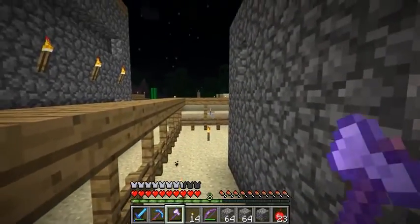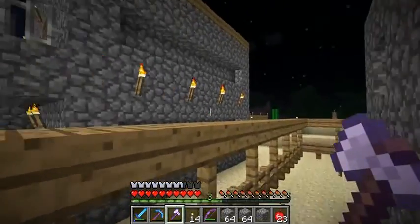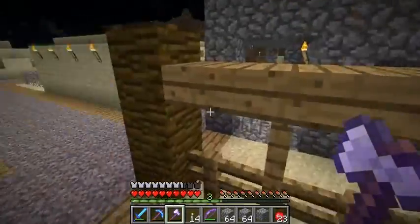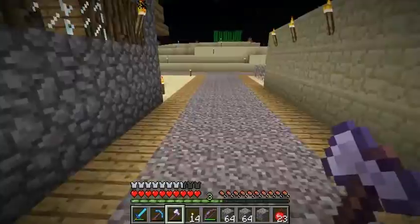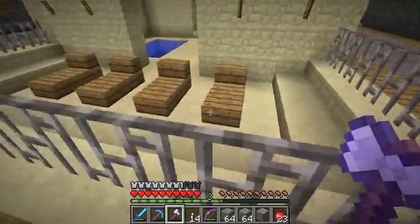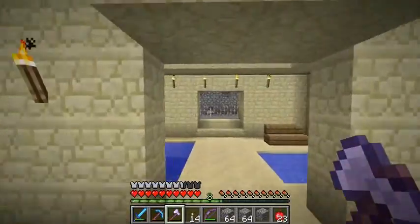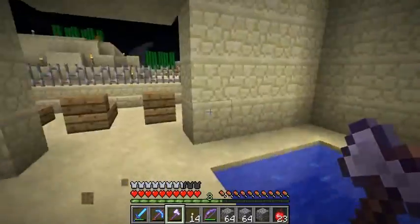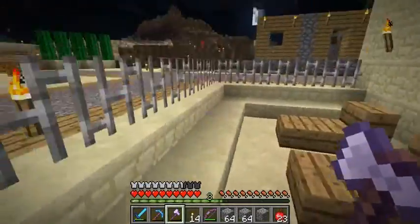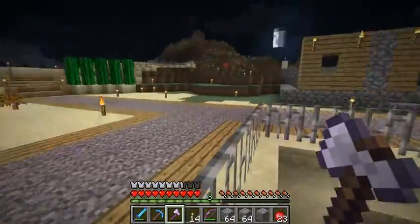I might actually extend the fence the other way around, so it kind of links up over there. I extended the roads again. I built an outdoor area for the bathhouse, because the sun goes over there, they can sit and just relax in the sun, watch the people run around.